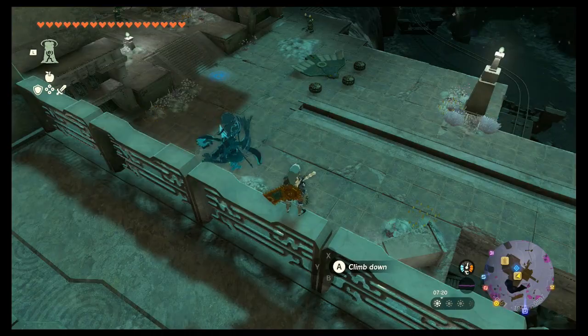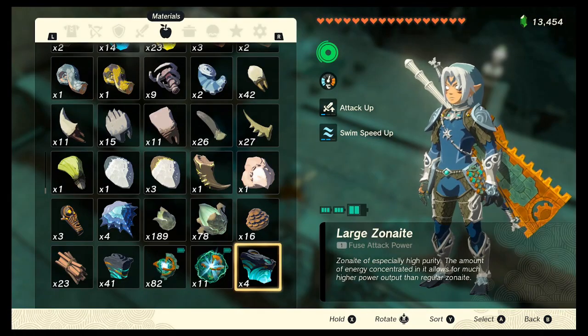One more thing: you can't do this with more than around 26 large Zonai at a time, because if you do they'll start to vanish when you drop them on the ground. It's best to keep the quantity relatively low and buy the charges immediately. Just use this glitch as you need them to buy the crystallized charges and work your way from there.